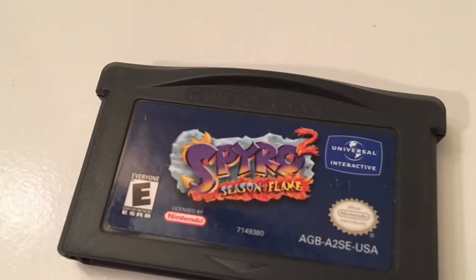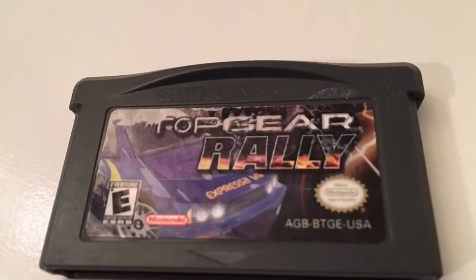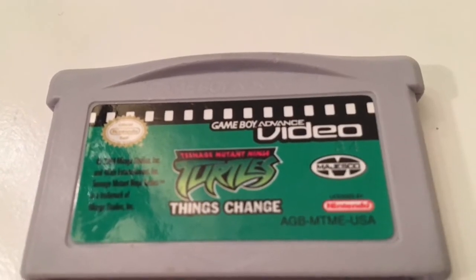For a dollar each, some bargain bin Game Boy and Game Boy Advance stuff: Wario Land 4, Spyro 2, Hot Wheels Velocity X, Top Gear Rally, and a Game Boy Advance video cartridge — Teenage Mutant Ninja Turtles: Things Change. It does not look good blown up and distorted on the Retron, but it's kind of cool they got video on a cartridge. Also picked up Tennis for the original Game Boy and a pretty beat-up copy of R-Type.